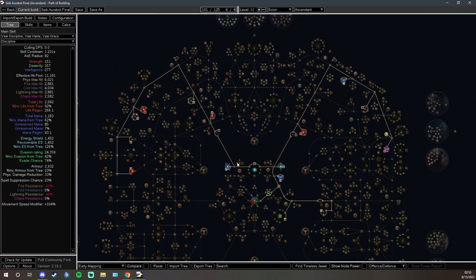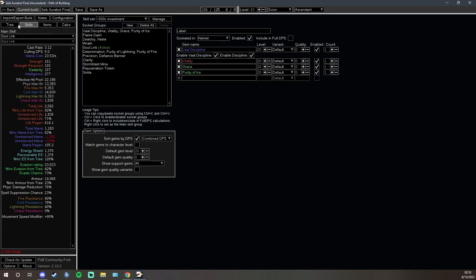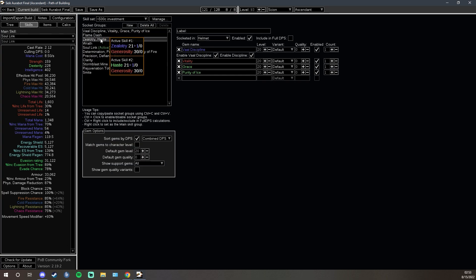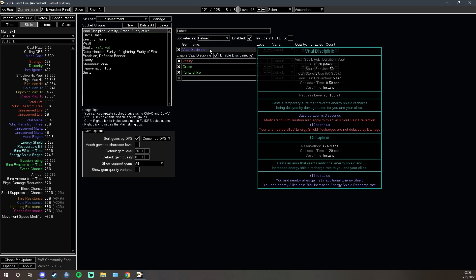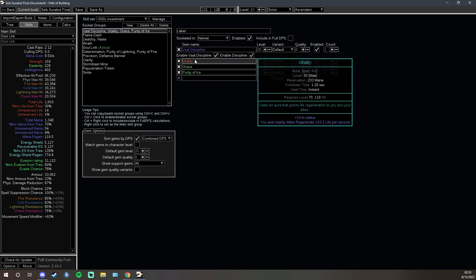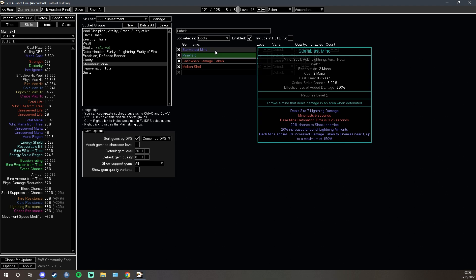So, what does an Aurabot provide? First and foremost, absolutely absurd defenses: you get maximum elemental res from the Purities, a ton of armor and evasion from the combination of Determination, Grace, and Defiance Banner, and a bunch of life and mana regen from Vitality and Clarity. This version employs Stormblast Mines that scale off aura effect — when those are thrown on the ground, nearby enemies take 108% increased damage. Because you can throw 18 down and that scales up to 6% each.